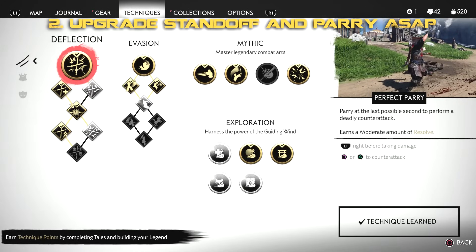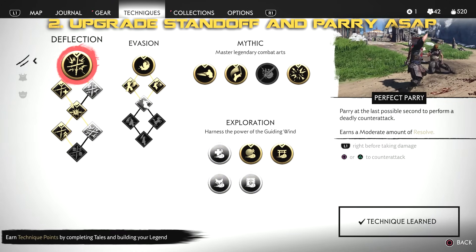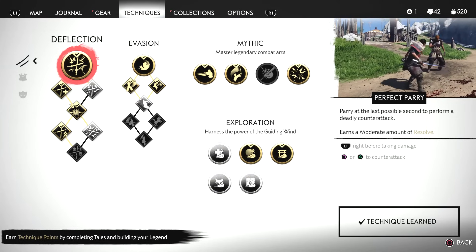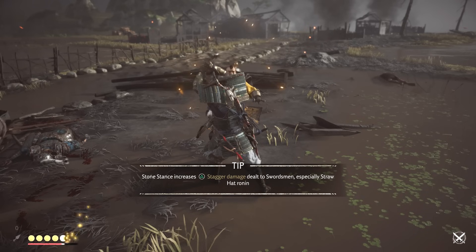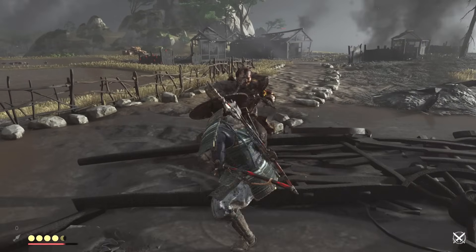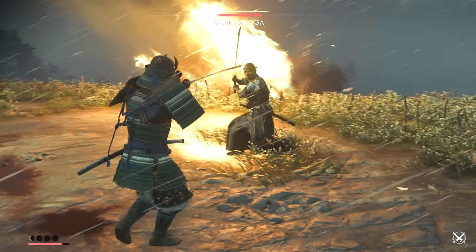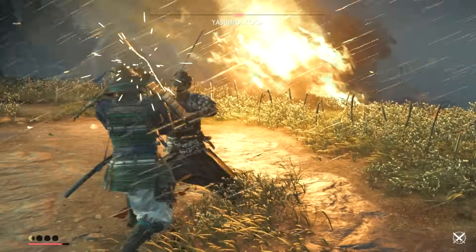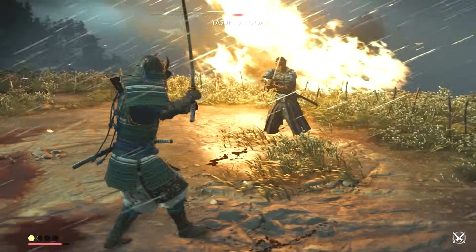The other technique I insist you go for very early on is the perfect parry — it's right at the top of the deflection technique skill tree and is absolutely a lifesaver in many battles. There is also a charm which increases your chances of executing it correctly. This is critical in boss fights: when an enemy is relentlessly hacking and slashing and you're struggling, the perfect parry will save you every time, doing massive damage and helping you dispatch bosses much more quickly.